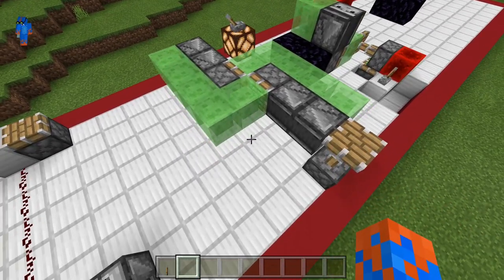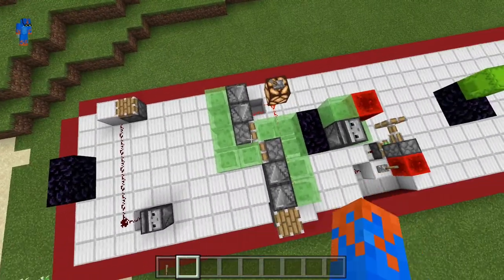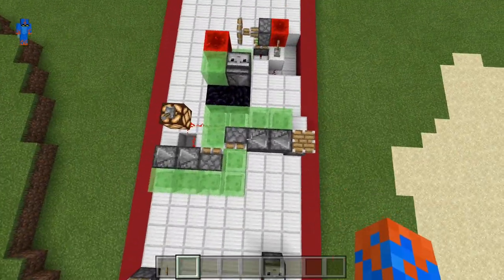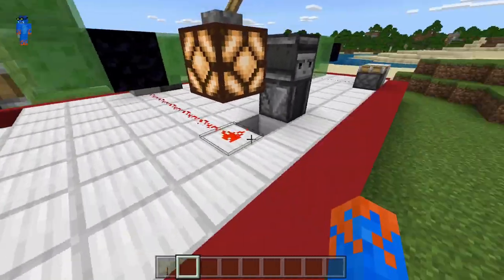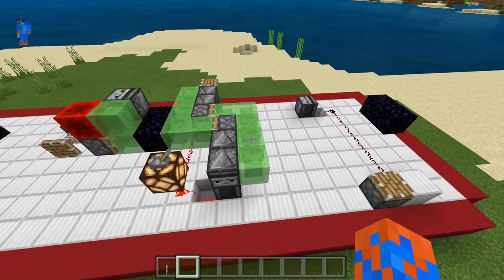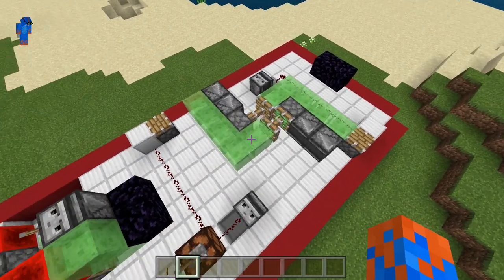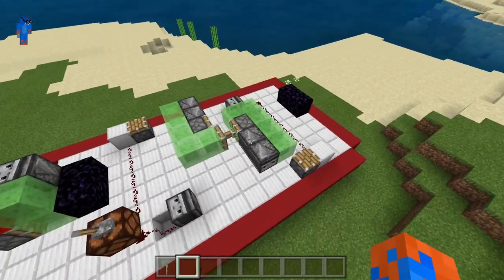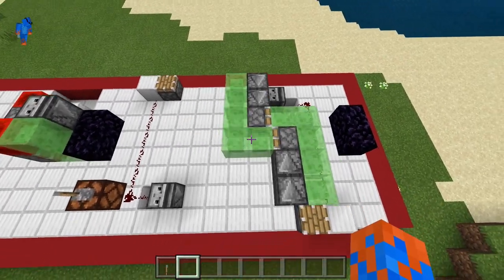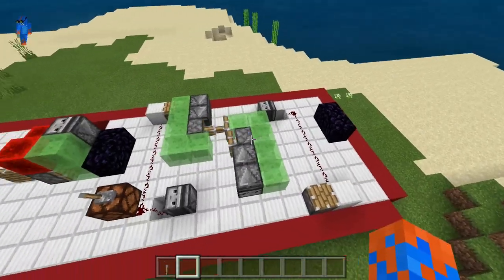This one is considerably easier to make. As you can see we have two sticky pistons — not normal pistons this time — and then we kind of have this weird L-shaped slime block layout with two observers on either side. This little circuit over here is just to stop the flying machine and return it to its original position. When we turn off this lever the flying machine will start to travel in the other direction. Sometimes it will buffer a bit when changing directions but that is completely normal — it will never happen while the machine is actually flying, and it won't break.